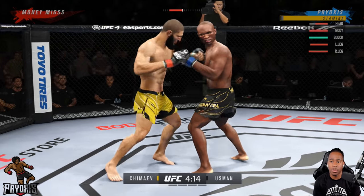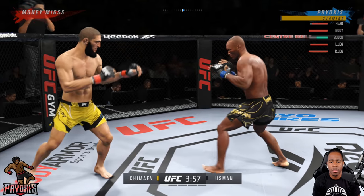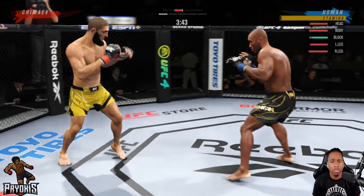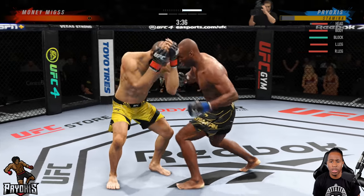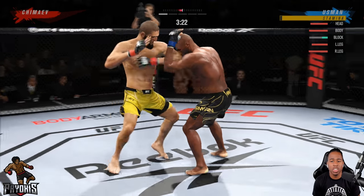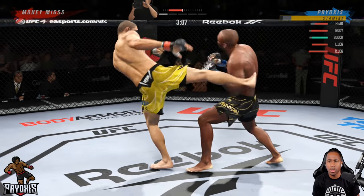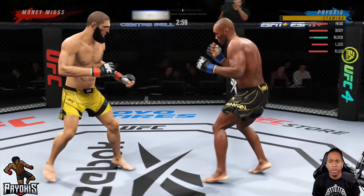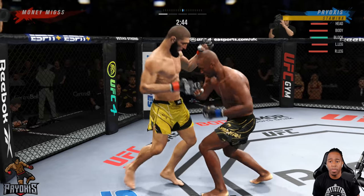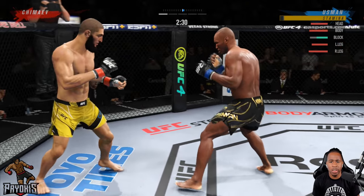He's throwing roundhouses to the body and double elbows. We get the rock — going body, body. Don't get me wrong, you can wrestle with Kamaru Usman, but the easiest way to win this fight is striking. His jab and cross are both level five — crazy. I'm going to utilize both of those and play off how my opponent plays. Hamza doesn't have great bottom game either.